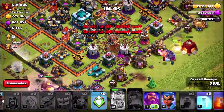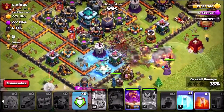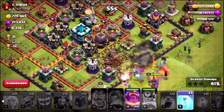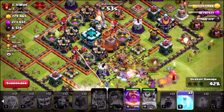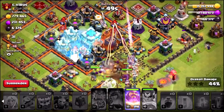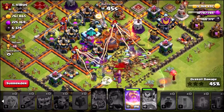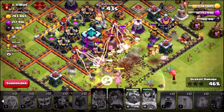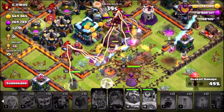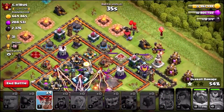If we can break in and get the Dark Elixir storage, we will be victorious. Let's drop ourselves our first freeze spell — we've got a lot of the troops coming into the centre. Everything is about to converge into the core of the base, I'm going to drop a freeze spell down. I've still got the Grand Warden's ability which we're going to use in 3, 2, 1 — there it goes — and the Dark Elixir storage is going to get eaten up guys. We just took like another 5,000 Dark Elixir.